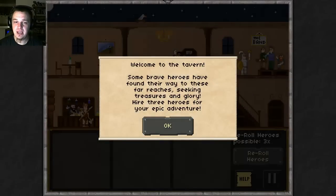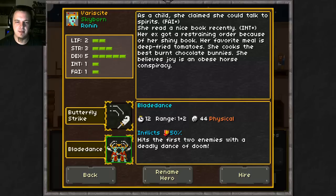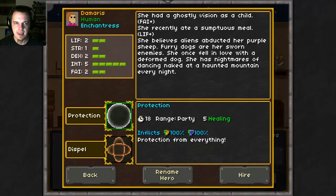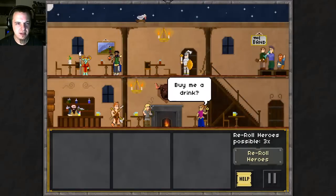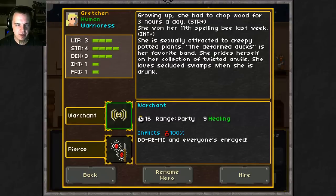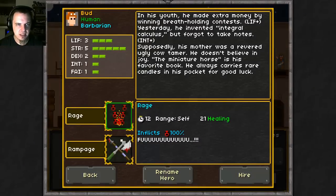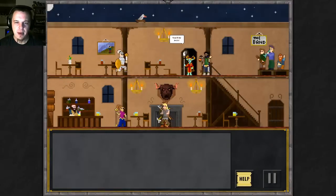Welcome to the tavern! Some brave heroes have found their way to these far reaches, seeking riches and glory. Hire three heroes for your epic adventure. So I've got a ronin here who has a butterfly strike that does a lot of damage. The blade dance hits the first two enemies and has a 50% chance to make them soft — that's the armor with the little red down arrow. There's an enchantress; I really like the enchantress. She does a massive amount of damage with her high int, but we need to put her in the back behind some less squishy people. The adventurer's good because you can kind of make him whatever you need, but we'll definitely need a warrior in the front. So I'm going to bring the warrioress along — and why not two meat shields? The warrioress and the barbarian.